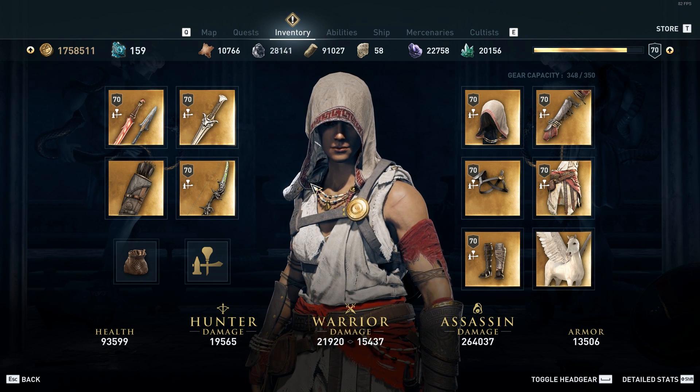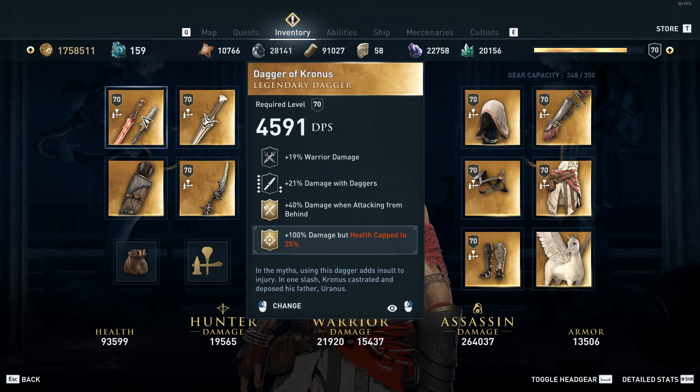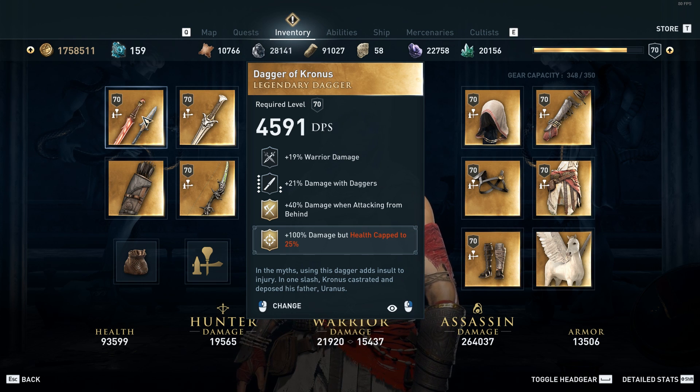Let's get into all the builds and tweaks that I use for this particular build. For my primary weapon I use the Daggers of Cronus. In order to get the Daggers of Cronus you need to defeat one of the cultist members from the worshipers of the bloodline cultist tree.